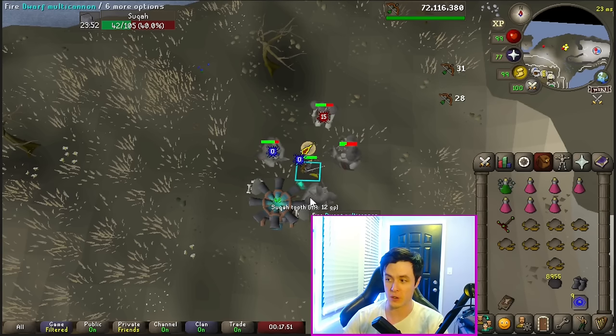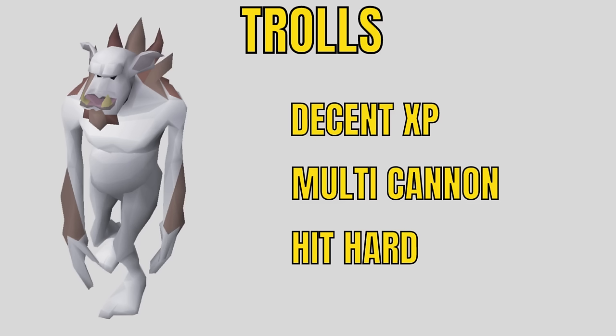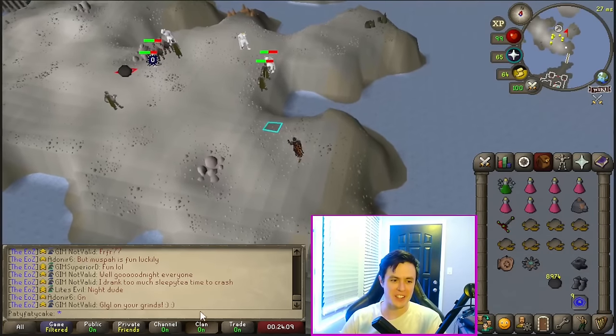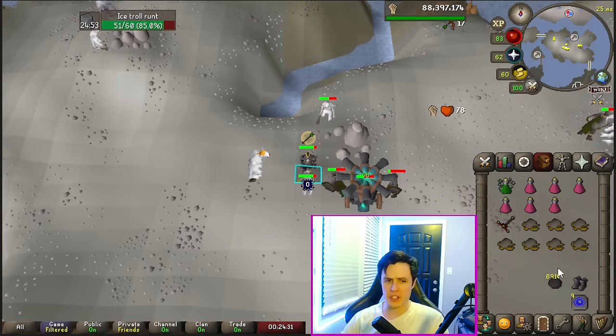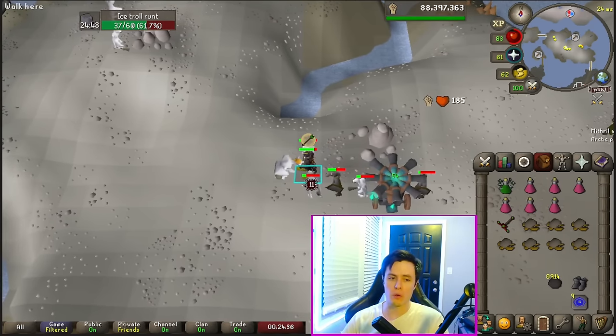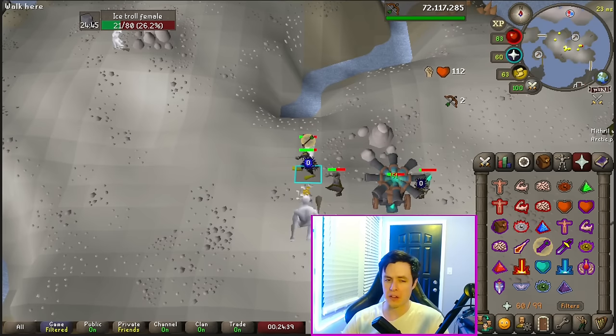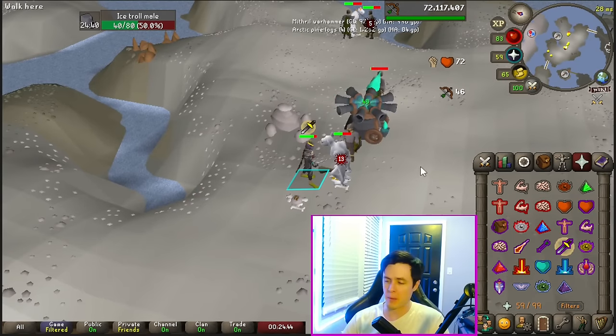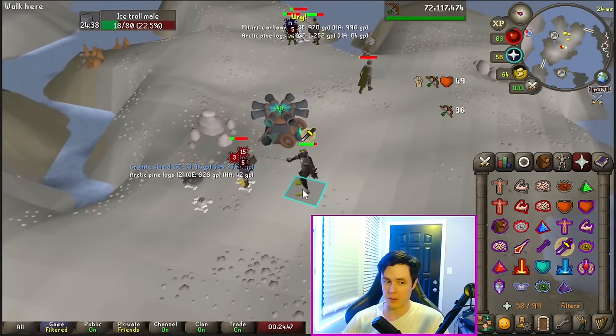Trolls also look like a bad task but you can cannon them in multi for a ton of experience. The only downside is they do a lot of damage to you, so you might have to restock on food once. Take the boat to Jatizso, and once again Runelite saves the day with the cannon spot. You can do auto-retaliate, but personally I like to turn auto-retaliate off and attack them myself. You're going to want to change your prayer over time to whatever is attacking you — I think range is going to be most effective since usually I have more rangers on me, but switch to melee if needed.